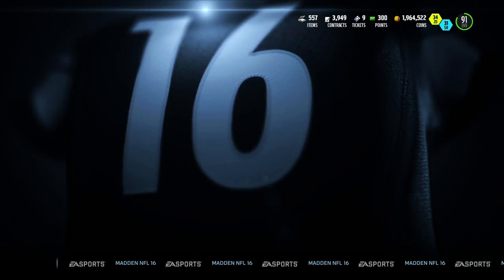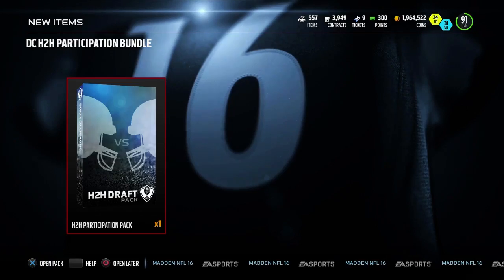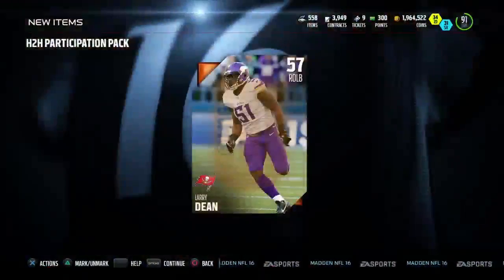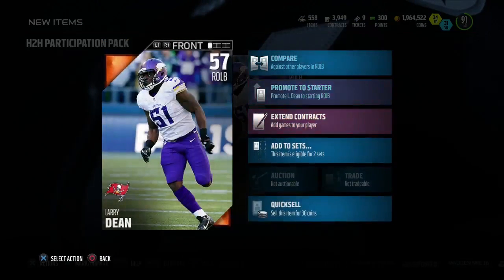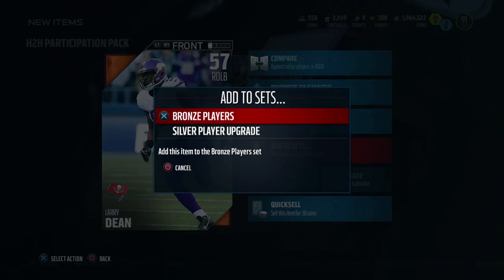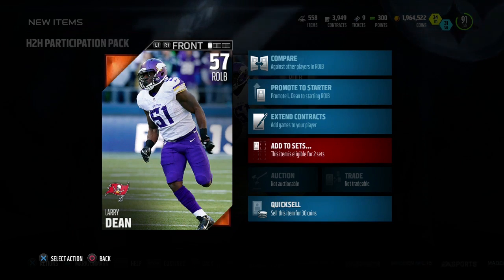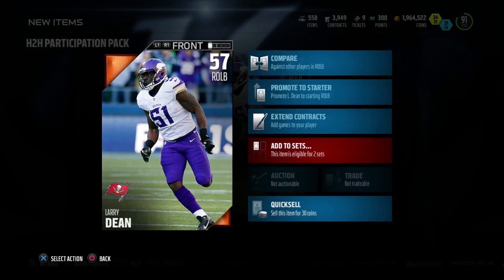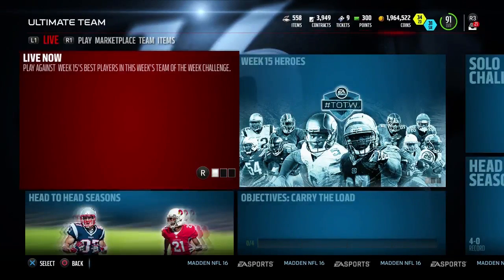When we go back into Ultimate Team we open up the pack — it's a DC Head-to-Head Participation Bundle. I got a basic bronze card, and that's fine. What we do is take this bronze card and put it into the Bronze Players set or a Silver Player Upgrade set. Taking those bronze cards and putting them into sets will get you closer to opening additional packs.